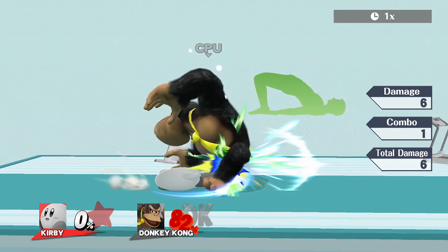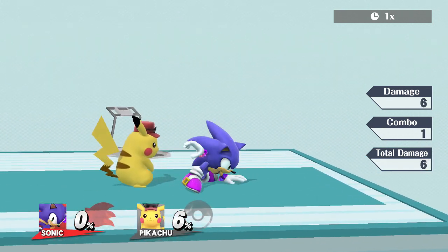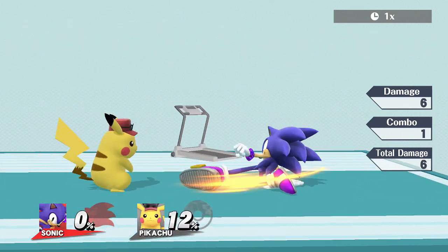Now Kirby's down A, which is very similar to Sonic's — they both crouch and swipe with their leg. It's that simple.